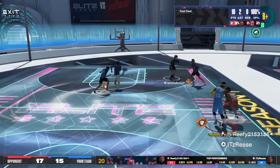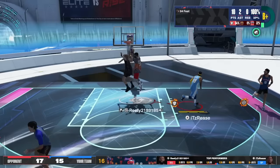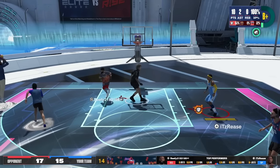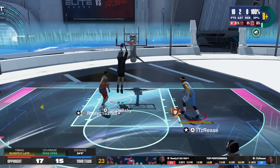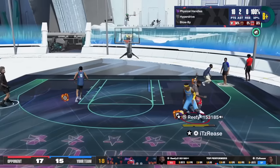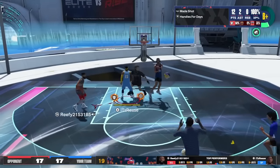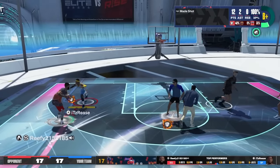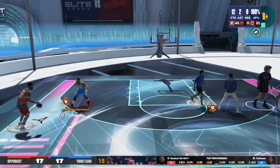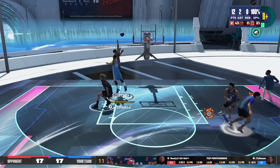Hit your shots! Good defense, but they get an open shot — good thing he missed. That man must have Bailout on because that pass was too easy. Spin off of that — that's Physical Handles, that's what we've been focused on all day. This is how it looks in a natural game — it's an automatic two points pretty much. That's what I'm saying, it's an exploited move.